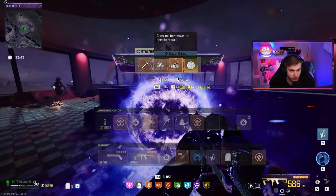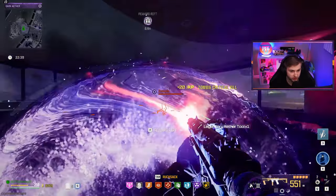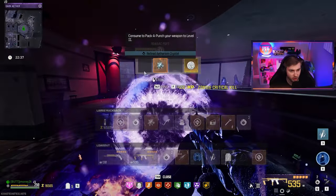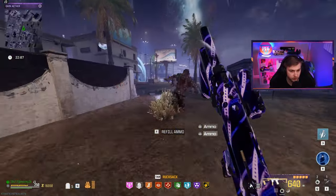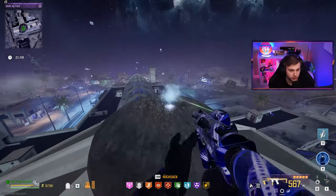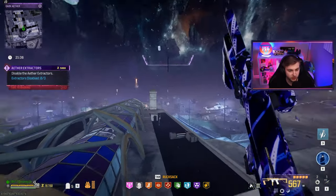Don't forget what we talked about. Gave it both — you just got to sweet talk it, whisper some sweet nothings into its ear. There's an ammo cache right here — that's a very convenient spot, I didn't even know it was there. Aether extractor — you're the best contract out there.